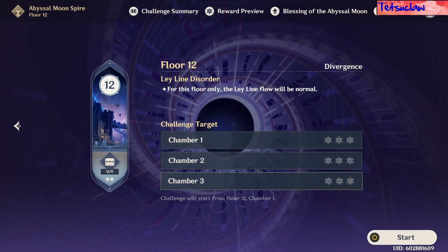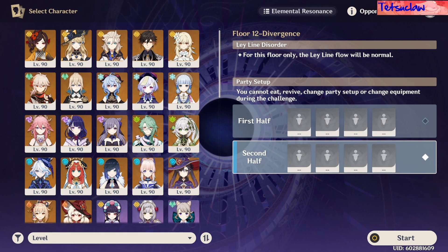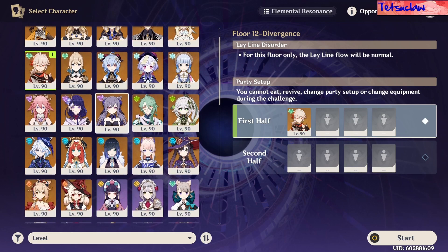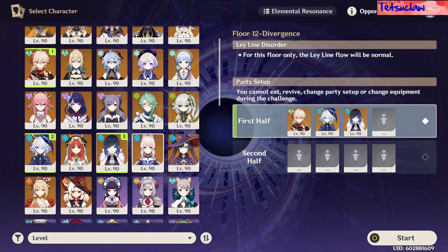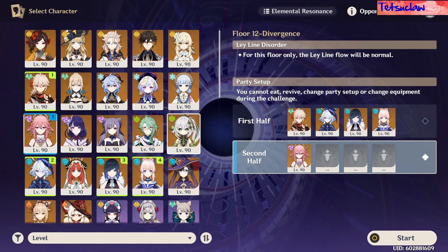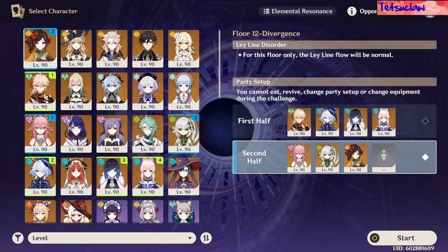We have the same lineup as last time, so let me get my teams in here. I've already decided my teams — I'm going to do Monohydro on first half, and I'm going to show a different way of using Chiori this time. I'm going to do what I like to call Aggro Rock, so Aggravate with Geo.